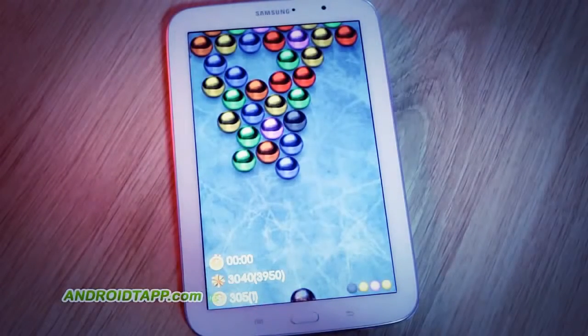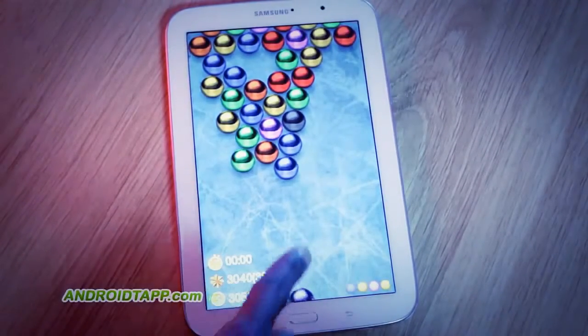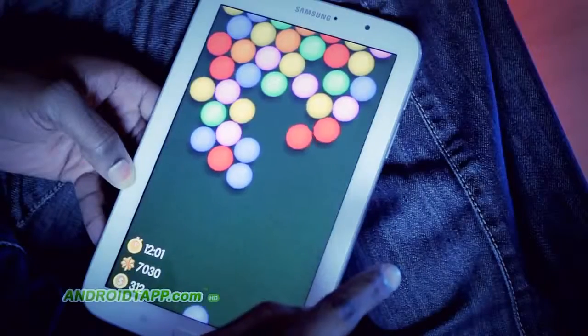The first tap will change the next color to the bottom right, possibly to something more suitable when needed. Tap again and it changes to a special ball.